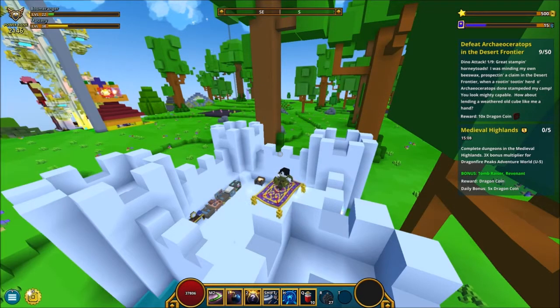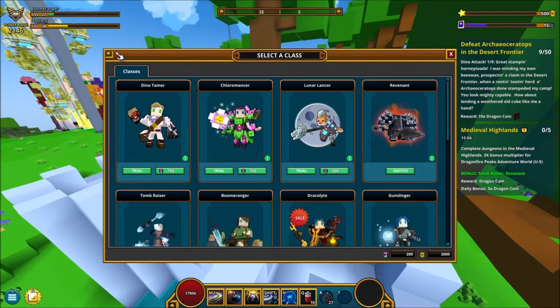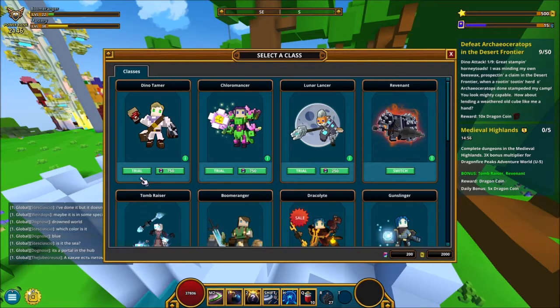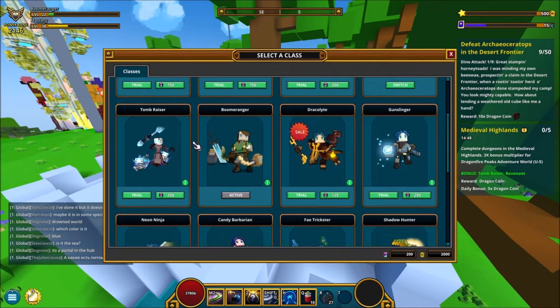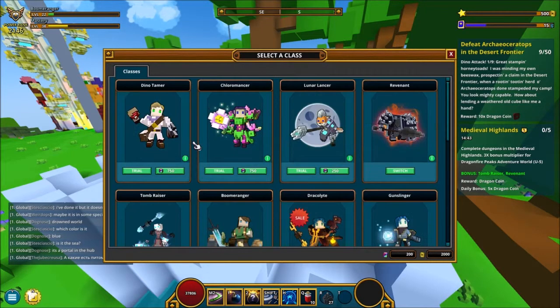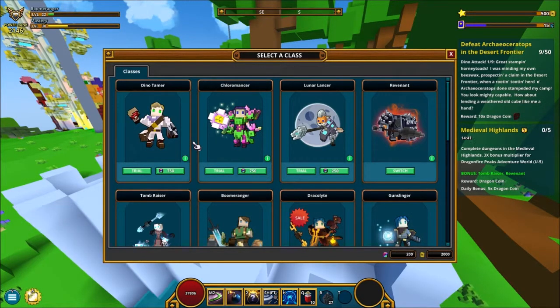So without further ado, let's get into how you get that as fast as possible. You go into classes where you can select classes, and you can see some of the classes have 'trial' next to them. You can try a class until level 4 and that's going to give you a little bit of mastery. If you do all of the classes all the way up to level 4, you can basically get enough mastery to hit 20.